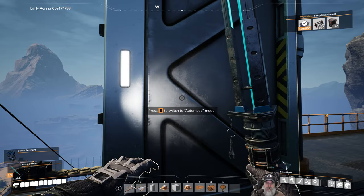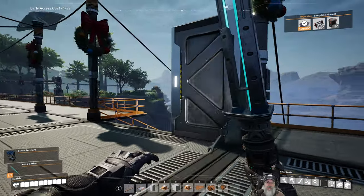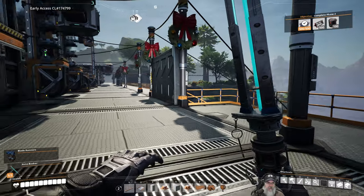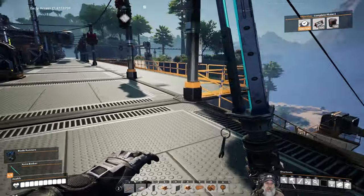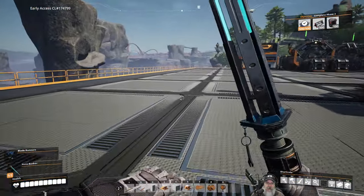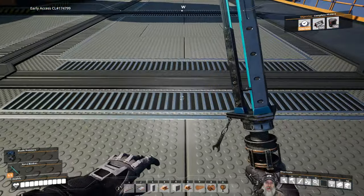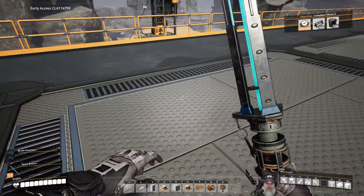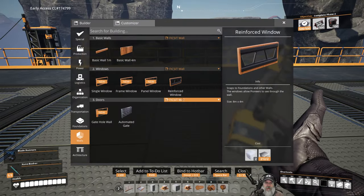Press E to switch to always open mode, or automatic mode. So that's automatic mode - does it need power? Nope, cool. We'll put that there. I might redo this off-camera, but for today I'll leave it. Now I want to find our central tile. Let's count: 1, 2, 3, 4, 5, 6, 7, 8, 9, 10, 11, 12, 13 - so the 7th tile is center. 1, 2, 3, 4, 5, 6, 7. Let's put another gate here. At least north-south, it's the tile that the hub's on - that helps us remember. With the doors in place it'll be easier to figure out from now on.